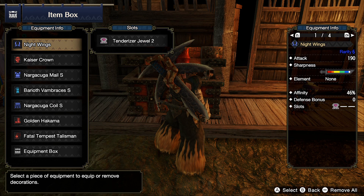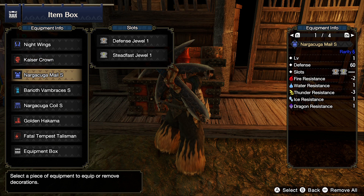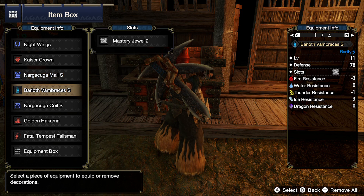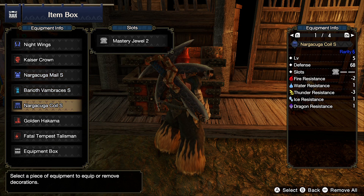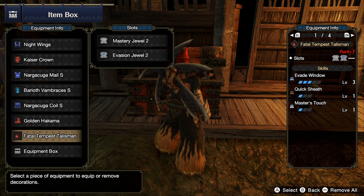Let's get into the decorations. On the Nightwings, I have a Tenderizer Jewel 2. On the Kaiser Crown, a Defense Jewel 1. On the chest piece, a Defense Jewel 1 and a Steadfast Jewel 1. On the Vambraces, a Mastery Jewel 2. On the Nargacuga Coil, a Mastery Jewel 2. On the Golden Hakama, two Steadfast Jewels. And on my Talisman, a Mastery Jewel 2 and an Evasion Jewel 2.